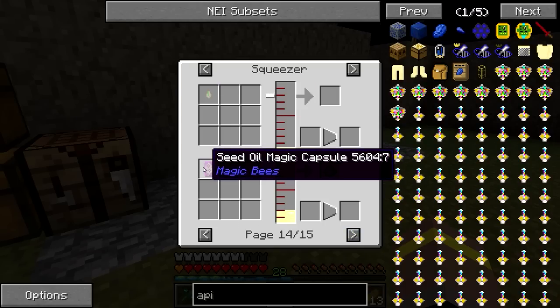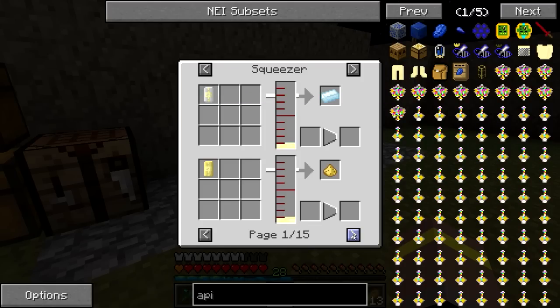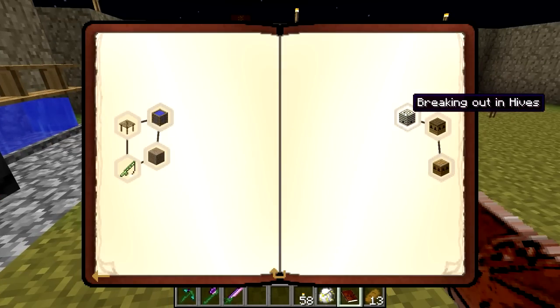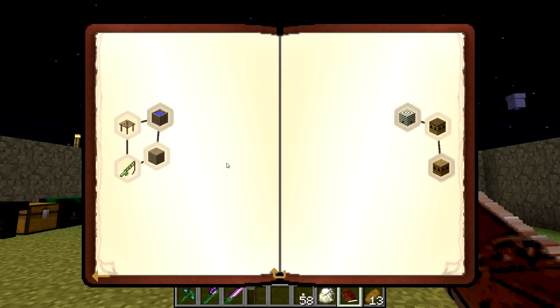We can't do that one. How about we look at doing the apiary — I think that's what the better bees one is. So that requires an impregnated casing, which is going to require some seed oil in our carpenter. What's going to be a good way for us to make seed oil? I would rather not use my seeds up because that means getting a lot of seeds and I actually don't have that many seeds, weirdly enough. It might be a case of actually trying to grow some of these. I might think of going into extra trees.